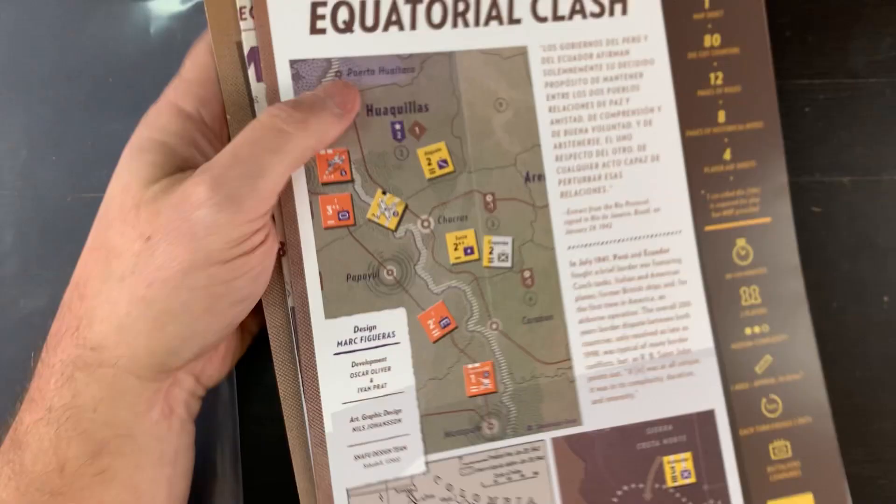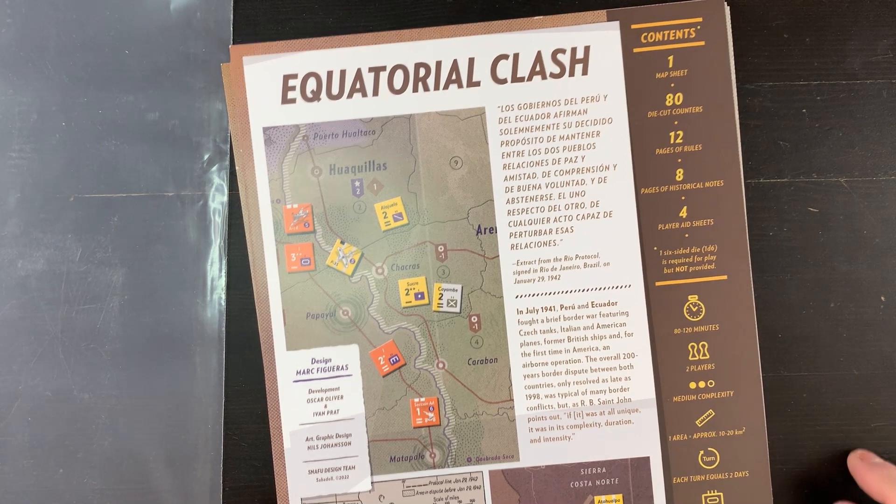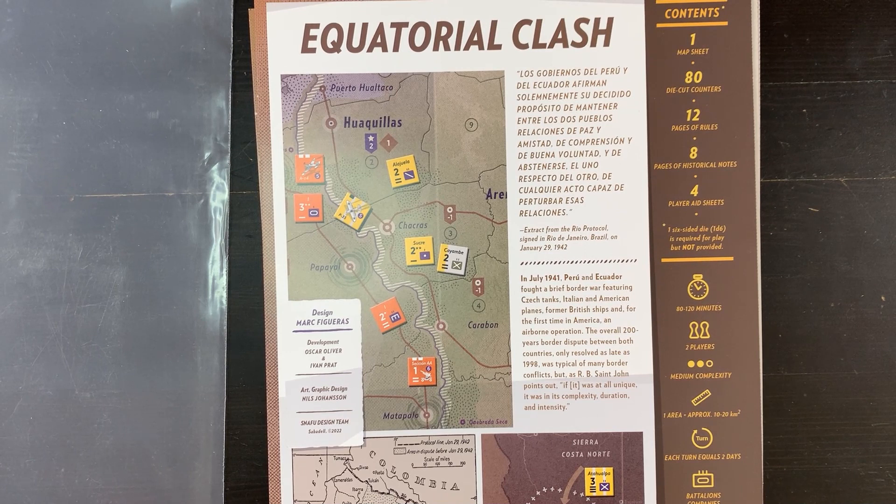This third game is another game by Mark Figueres. Let's take a look at the back. We have one map sheet, 80 die-cut counters, 12-page rules, eight pages of historical notes, and four player aid sheets. Like the other games from Snafu, one six-sided die is required to play but is not provided.